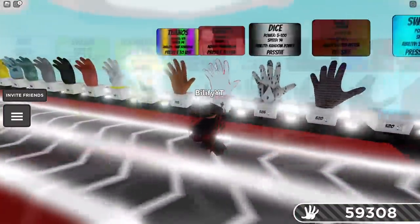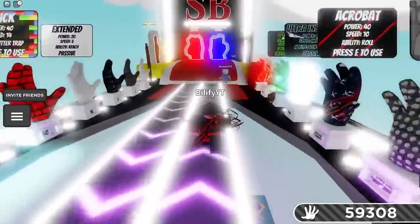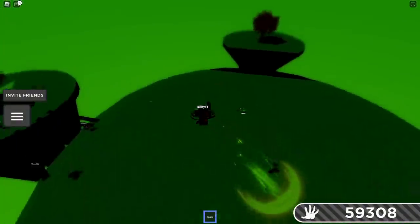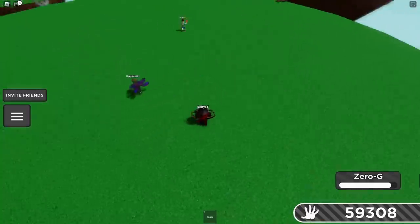You can use Space to become an object way up in the sky, and that's pretty untouchable. As soon as you get into the ring, just pop your ability. This way, you can hop over any of the rings and chase down and land on whoever you want to attack and just bap them up.